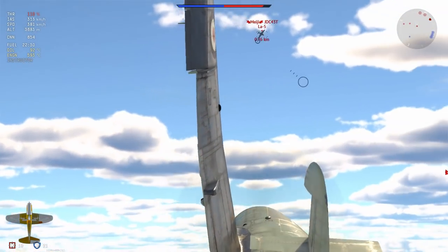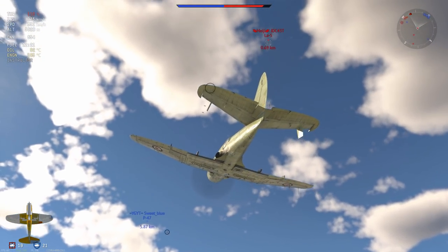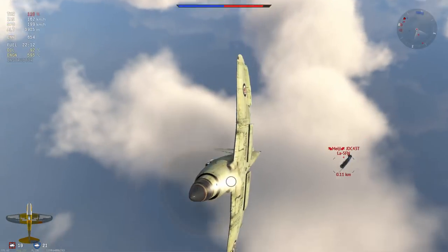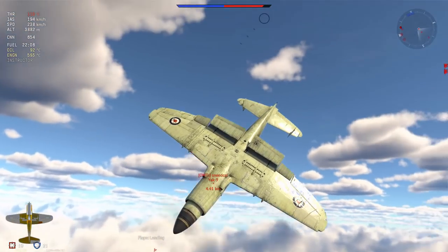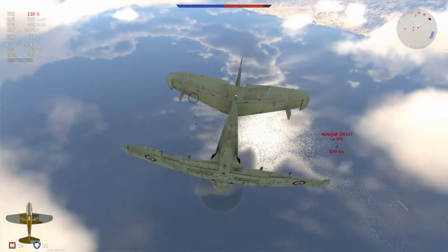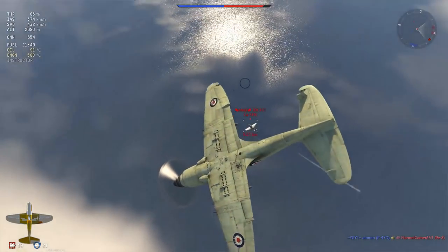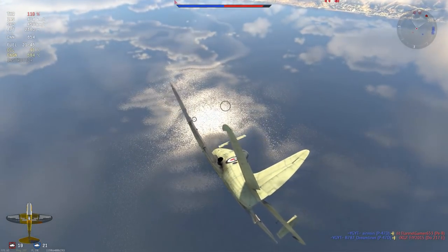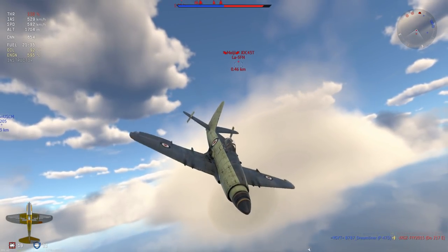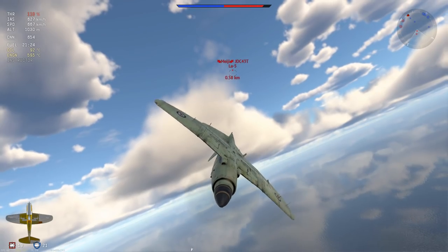The LA-5 dips at the last second and does one of those not-a-head-ons, and I decide to waste even more energy trying to go for a turn fight which I'm never going to win. This is the kind of thing I'm doing to see how far I can push the Wyvern in its new situation. You can see the LA-5 is basically one turn from swiping me out of the sky. I lower my throttle but it doesn't matter — I overshoot. I push the nose down, gain some separation, and hope the LA-5 FN doesn't snipe me with 20mm. I'm not playing well here — this is not how you should be playing the Wyvern at all, but the fact that I can get away with it I think speaks volumes about the plane.